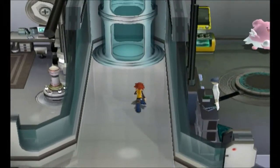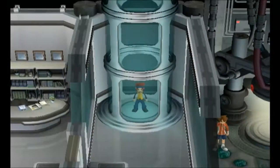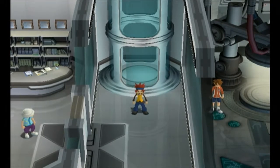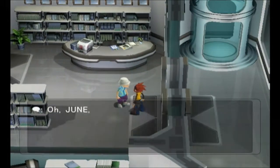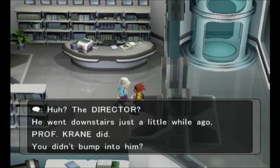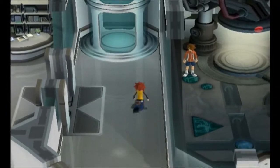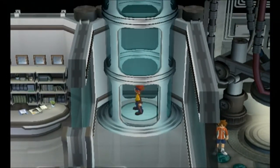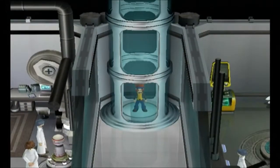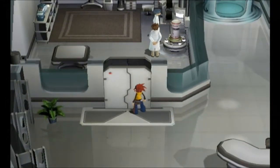So we're going to go up the elevator. Elevator opens. And then that's where he's supposed to be, but then we have this person here. "June, welcome back. Were you gone far away? The director? You went downstairs just a little while ago, Professor Crane did. You didn't bump into him?" How could I not bump into him? Unless he took, like, a secret back way I didn't know about. See there — bam, he's there. Like, where did — was he a freaking ninja or something?